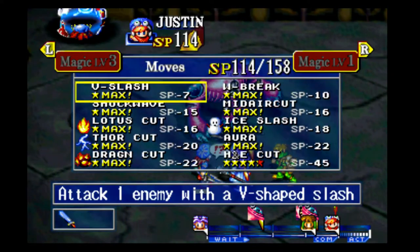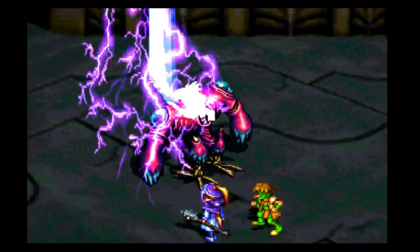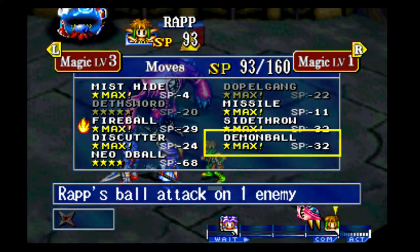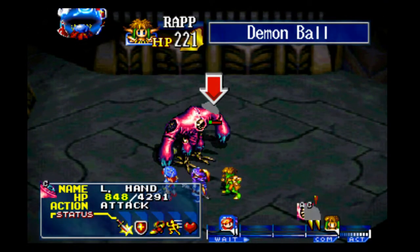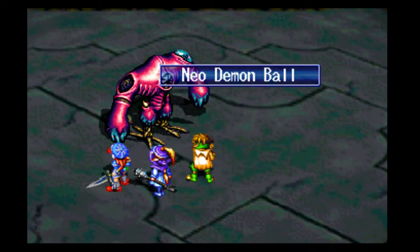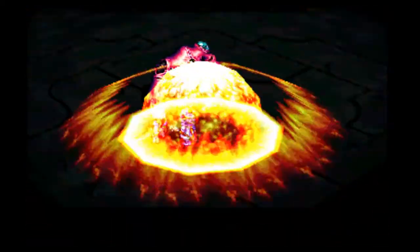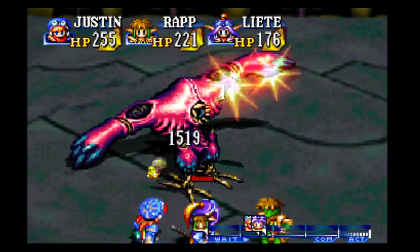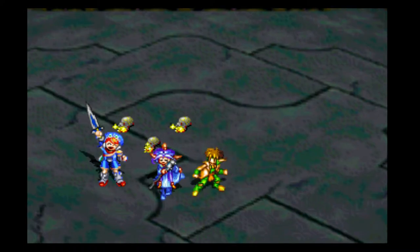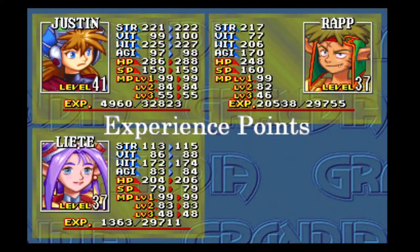We need to take care of that arm — let's go ahead with a Thor-ka on that arm. Wow, that did plenty of damage. Rap, Neo-Demon Ball, because I'm kind of worried about that lightning he's doing — especially since I didn't actually save at that save point. Not quite chicken feet but close enough. We get 12,000 gold out of this — not that we have anything to spend it on, but very nice. And a decent chunk of experience — everyone but Rap gets a level. Sorry, Rap.